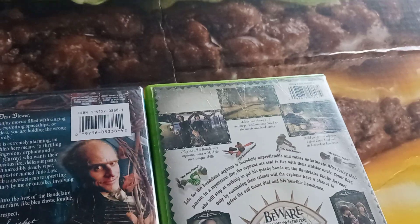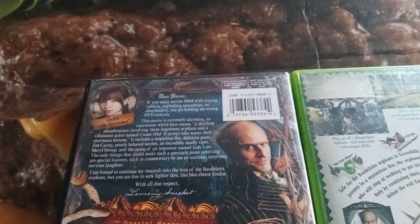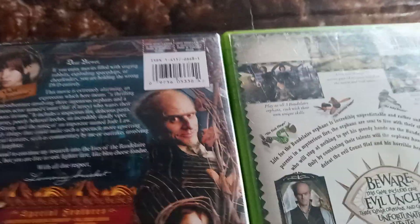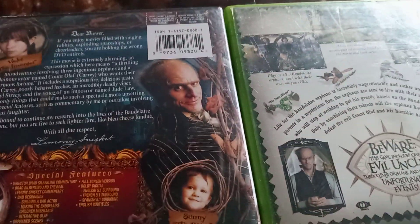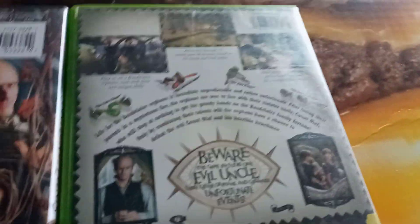I'm comparing the movie versus the game, mostly talking about the differences. So in the movie, the story follows our main characters: Sunny the Biter, Klaus the Scholar, and Violet the Avenger. The three of them work as a team and keep being bounced around from family to family — same thing in the game. They do add some more stuff; it says adventure through 16 action-packed missions based on the movie and the book series.